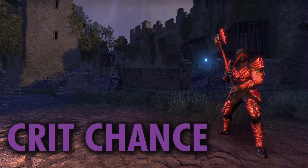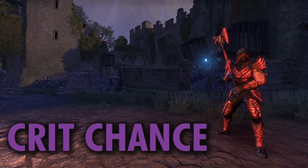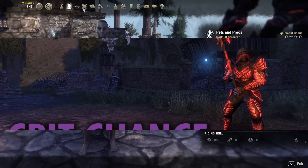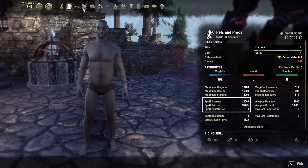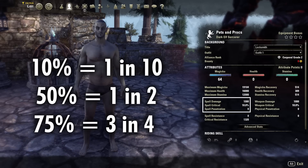So we'll start off with crit chance. The premise behind it is pretty simple, but we'll get into the weird stuff that ZOS has done with it here in a second. Everyone starts off with a base 10% chance to land a critical strike, and then the higher you get that number, the higher chance you'll have. At 10%, you will average 1 in 10 hits that would crit, 50% would be a coin flip, 75% would be 3 out of every 4 hits, and so on.